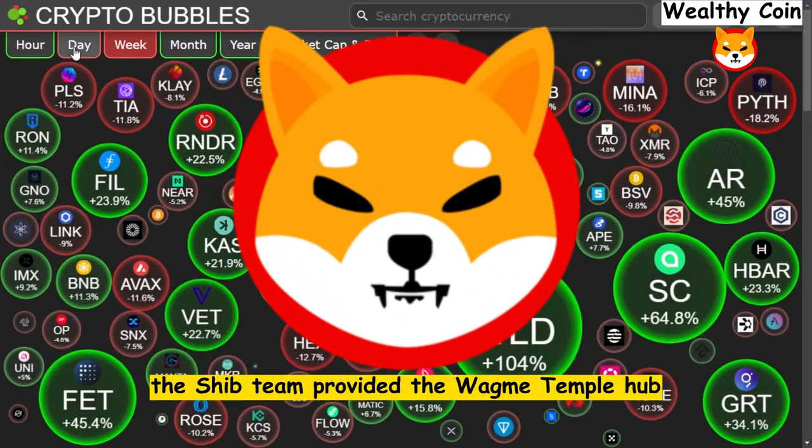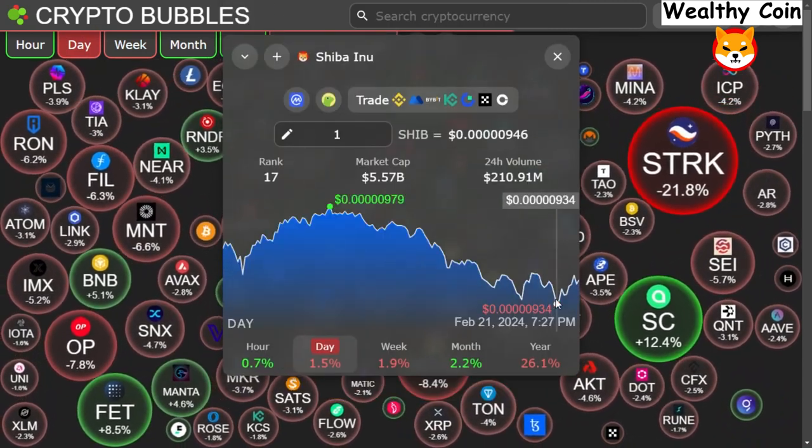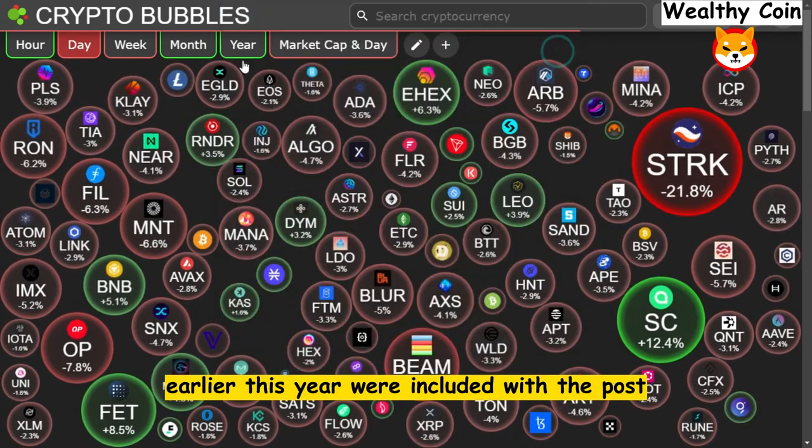In place of Rio Plaza, the Shib team provided the Wagmai Temple hub in Unreal Engine 5.1. Images of Wagmai Temple, a hub that was unveiled in concept art earlier this year, were included with the post.